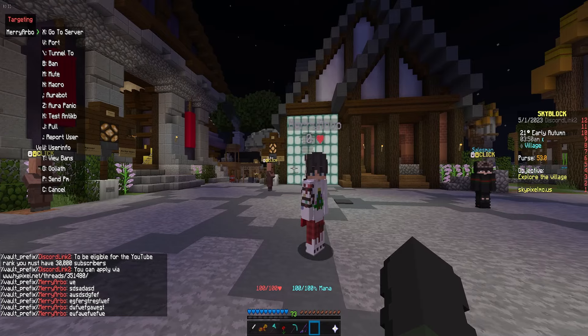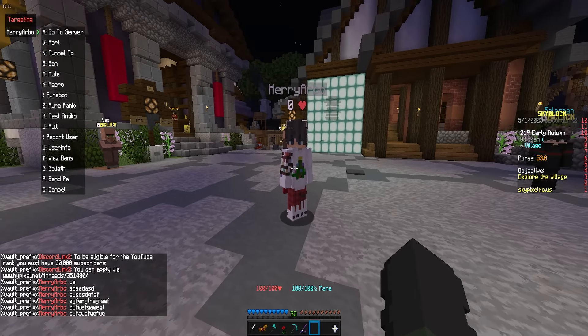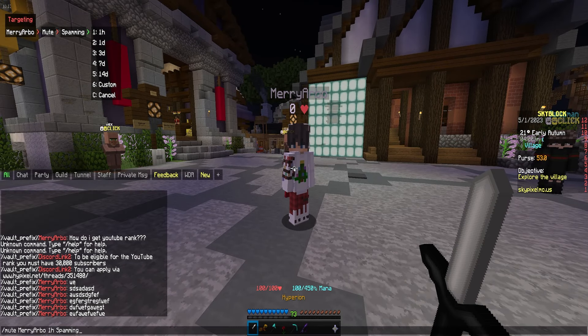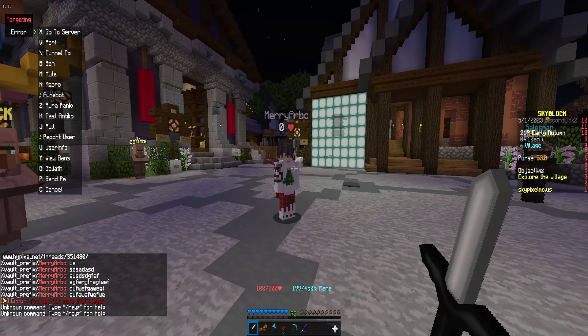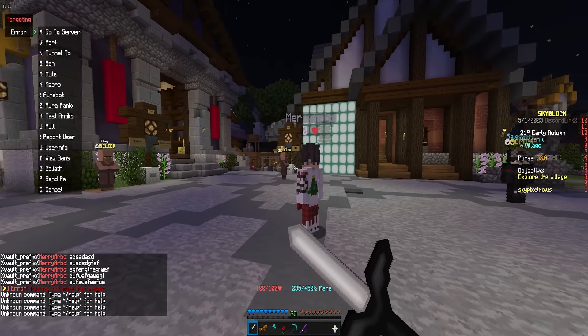If somebody was spamming in chat and needed to be muted, you could click their little arrow — which unfortunately I don't have working on here — but I could press M, press 1, and do 1 day, and that whole mute message will be sent in chat. All I had to do was press a few keys and then that person was muted. Here's what the little arrow looks like, by the way — it just doesn't work on my localhost for some reason.